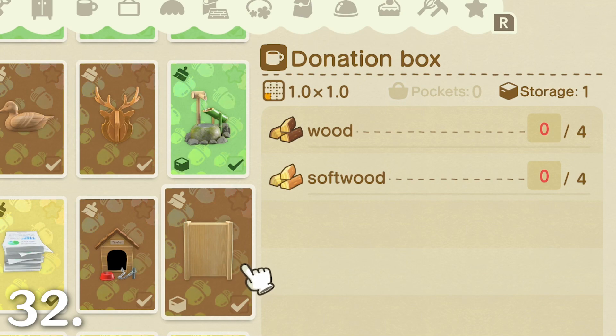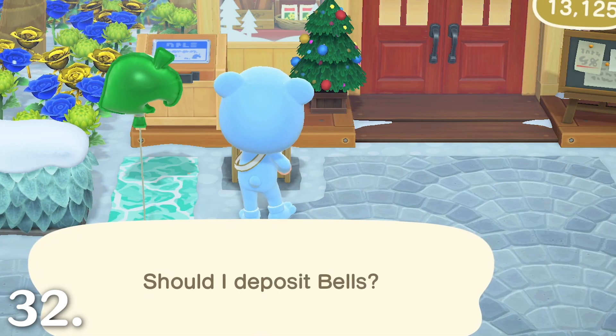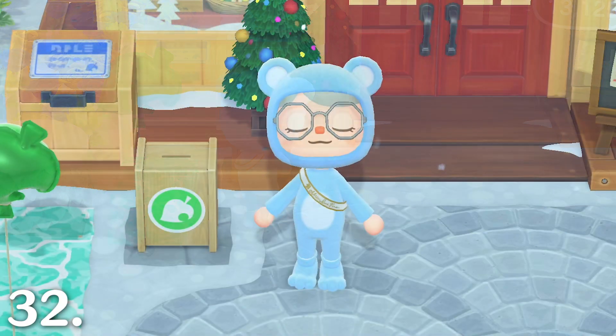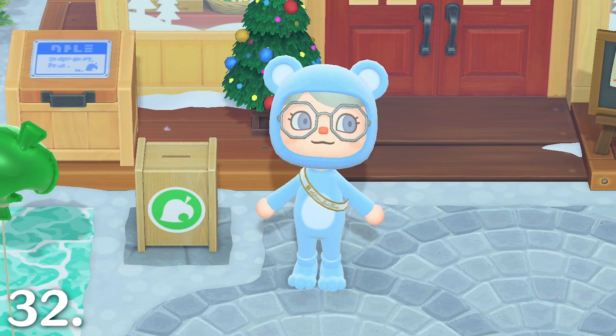Craft a donation box. With this item, any visitors to your island can donate bells to you and they are kept safe in the box. You can even donate some bells yourself if you want to store them for a rainy day, and this keeps the bells separate from your bank account.